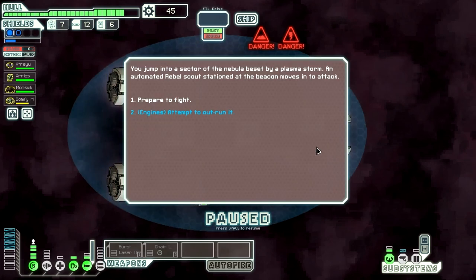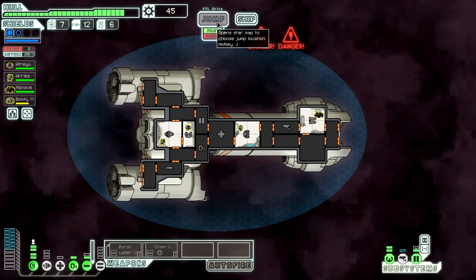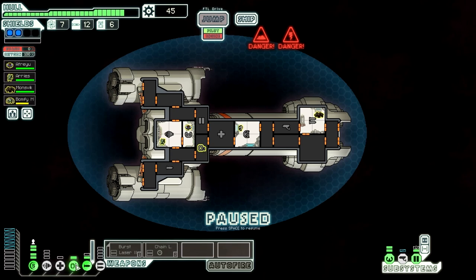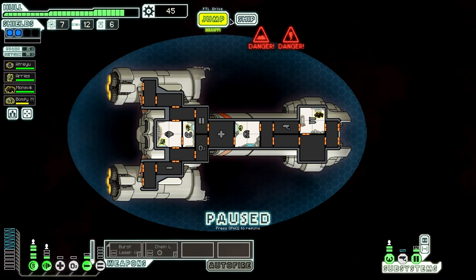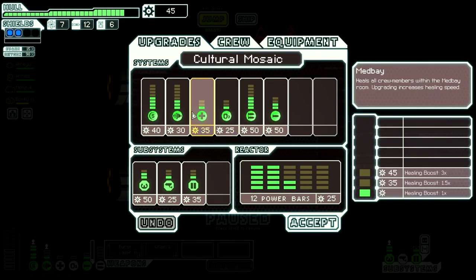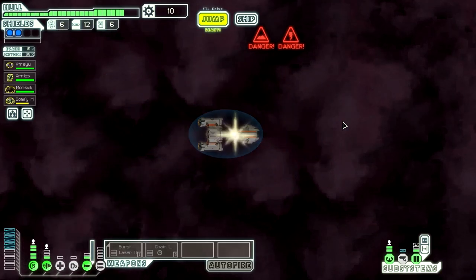That's bad — our reactor power is halved. We've jumped into a sector of a nebula beset by a plasma storm. An automated rebel scout station moves into attack. We're going to try to outrun it — we successfully lose the ship in the storm. We have no engine power, so we disabled oxygen just long enough to jump out. We're also going to upgrade our doors while we're here. Then we're going to jump to a nebula which hopefully does not have a plasma storm.